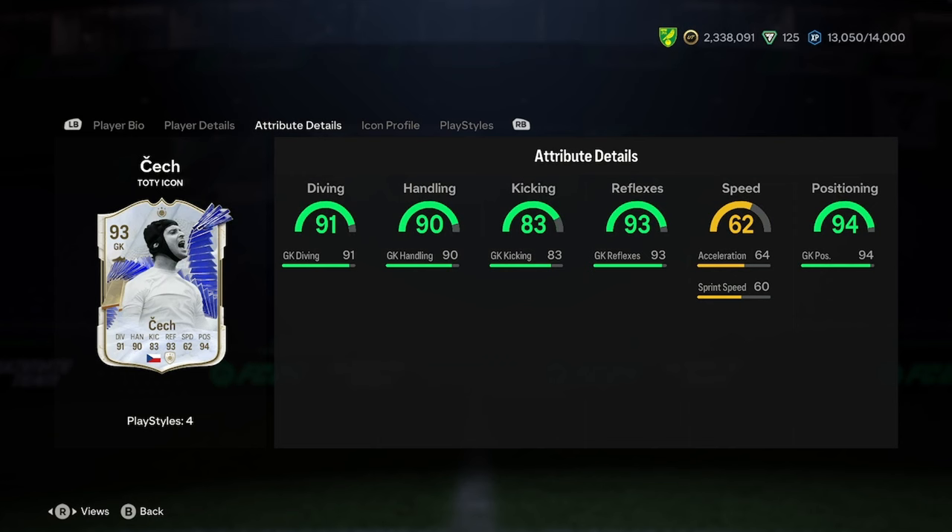Let's have a look at the stats. So we've got 91 diving, 90 handling, an 83 kicking, 93 reflexes, 62 speed with 64 acceleration, 63 in speed, and 94 positioning.